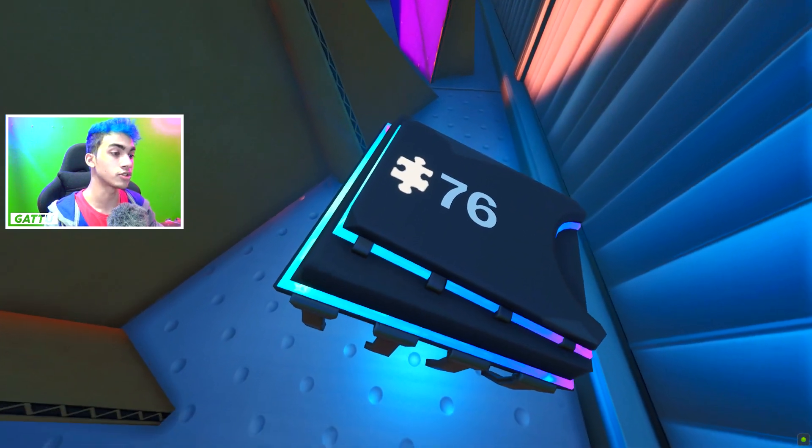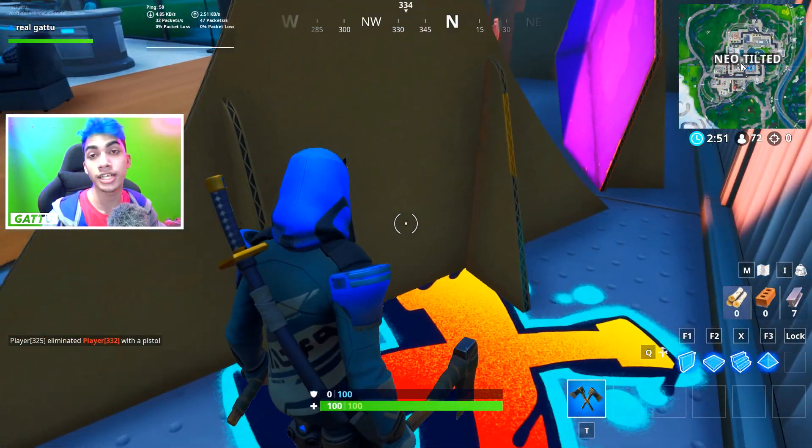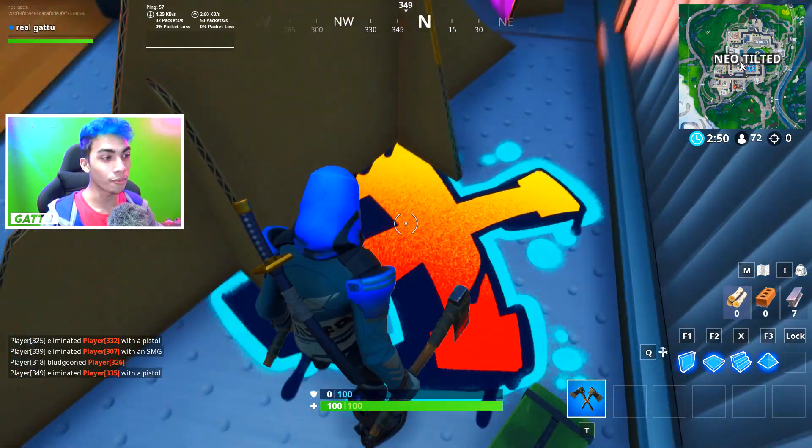As soon as you guys see the entrance, have a look on the right side and you guys will get this fort byte for yourself. I'm just going to spray paint over here where this fort byte will be located so you guys can come over here and get this fort byte for yourself.